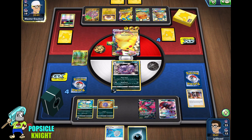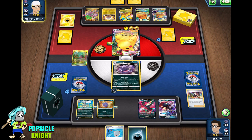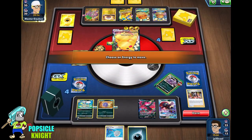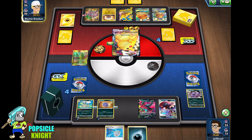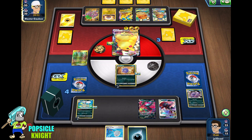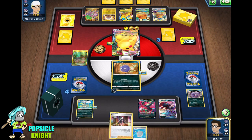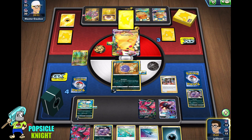Well, there it is — our first mistake. Let me know in the comments below what our first mistake was, but I should have just attacked. Now our attacker is gone. I'm just going to transfer that energy on Koffing, and promote Koffing. We got a Marnie. I'm going to put that energy on Galarian Weezing, Marnie — hopefully we get a Weezing on this one. Alright, cool! We got a Weezing — nice.